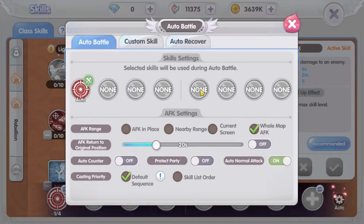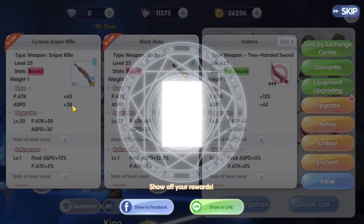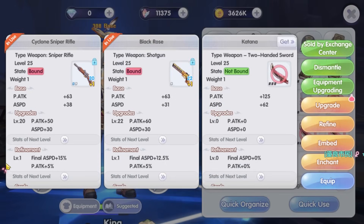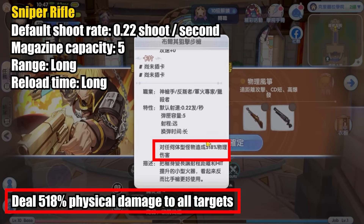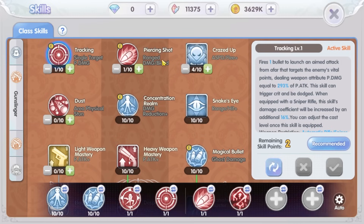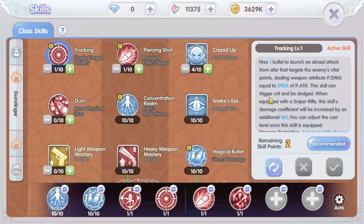I remember in Mr. L's video he mentioned something about skill damage that I didn't quite understand at the time, but I think I understand it now. The game hides the details about the damage multiplier on different weapon types for the gunslinger. From the tower version, the sniper rifle deals 518 damage and the shotgun deals 152 damage per bullet. When doing a skill attack, the weapon deals the original 100 damage, so tracking skill at level 1 only increases physical attack damage by around 300.